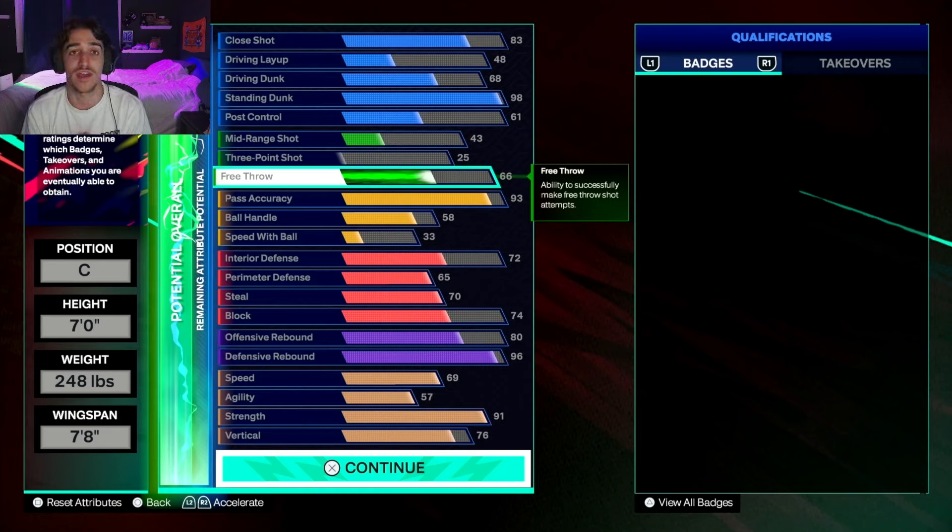The height, you're going to want to go with 7 foot. For the last few years, 7 foot has been the perfect mix of height, length, and speed. You want to still be a little bit fast, and you need to be tall enough to get rebounds over taller people. The weight, you're going to want to go with 248 pounds. That will allow you to get 91 strength, which is Hall of Fame Box Out Beast and Gold Brick Wall — two main badges that you really need. And then the wingspan, you're going to want to max it out at 7 foot 8.